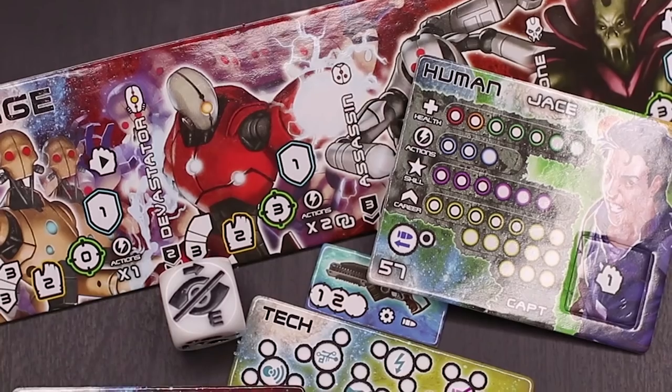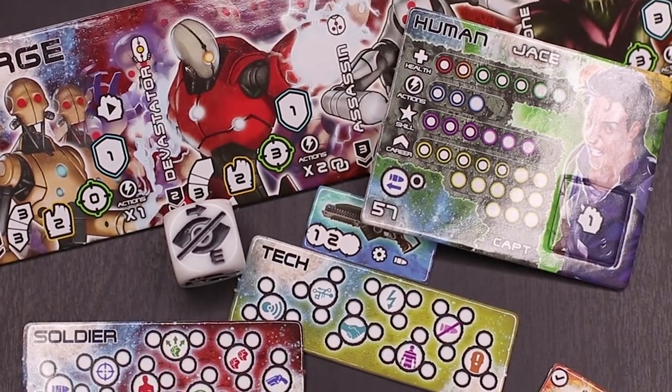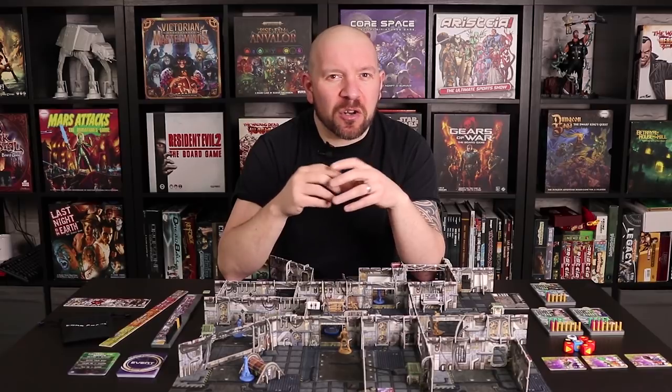The character cards, civilian cards and Purge cards are also a little visually busy for me. There's a lot of information combined with all those symbols, and on top of the bright artwork they're not the easiest to read at a glance. I'd have preferred the information on a slightly darker or less busy background artwork.